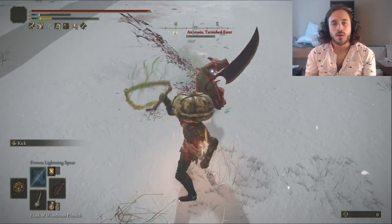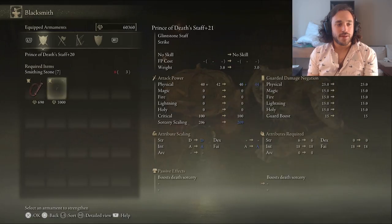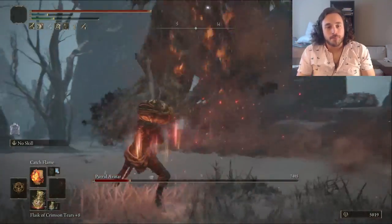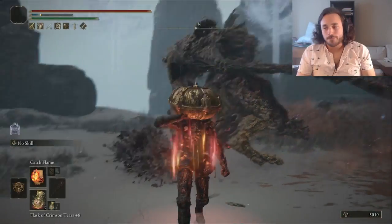We die once from gravity again, then once to Anastasia, but we get our revenge and an Ancient Dragon Somberstone with the cheese. Then we cap off the Golden Order Seal and burn down another Putrid Erdtree Avatar. Let's watch the whole thing. Sorry, I know the run is getting long, but this fight went really well. And it's over.